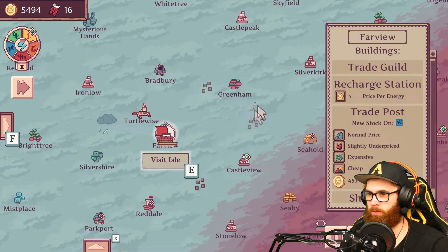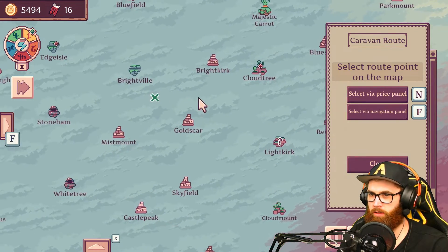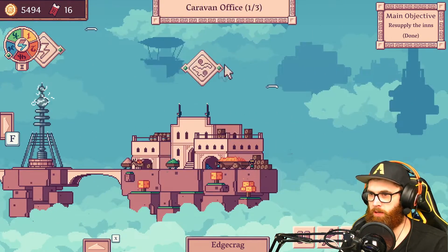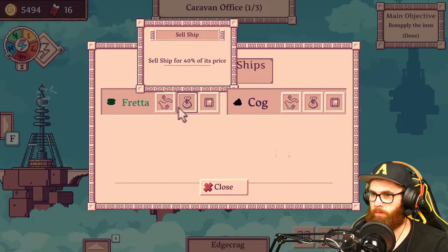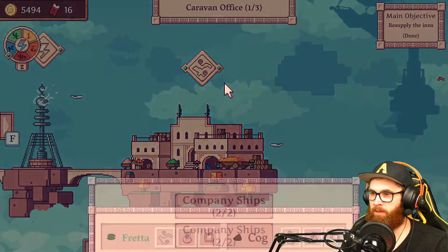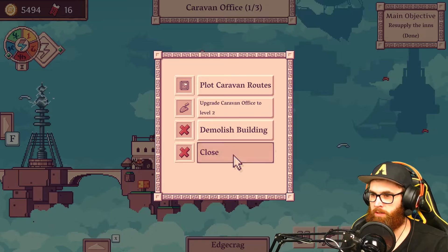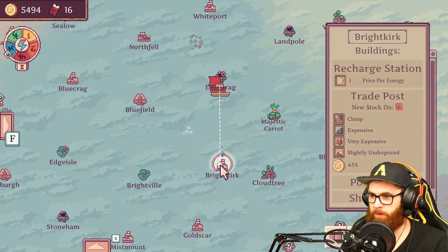Wait, what the hell — it's Park Port ship storage? I don't know, let's go to Edge Crag because we're gonna need to figure out what's going on. What the hell is happening here — plot caravan routes? I really wish I could have this ship back. You can only have a certain number of ships per place, so I'm going to go back to Brightkirk and buy one of the cheap ships and send it down to the other place.